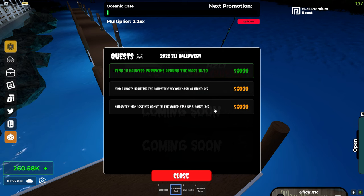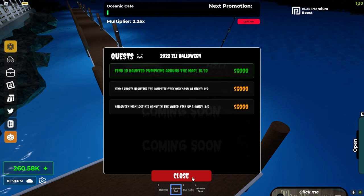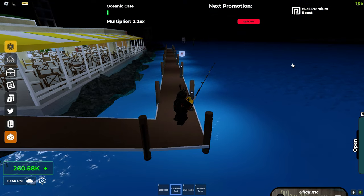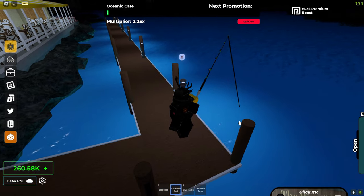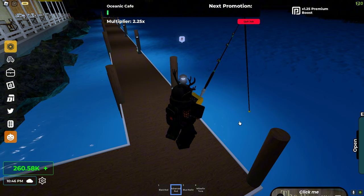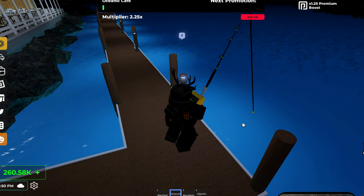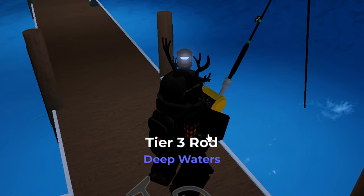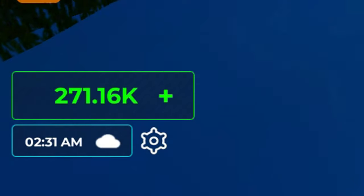It doesn't really matter. All you need is a fishing rod and just waste a couple minutes of your day fishing for candy. It's also worth mentioning that if you reset or leave the game your candy is saved, so you do not need five candy in your inventory — you just need to fish five candy in total. I've already fished three off camera so I only need two more. All right, I just fished my last candy. There we go, 5k in the bank.